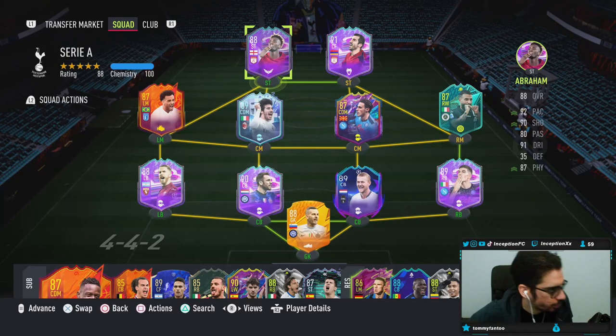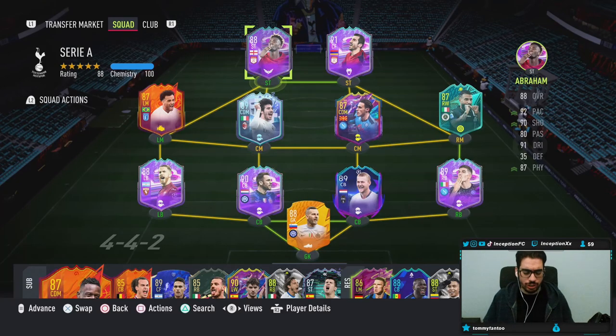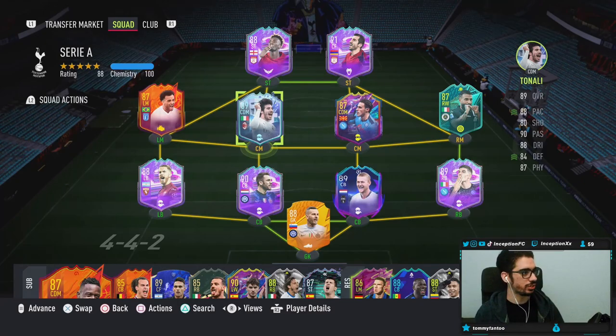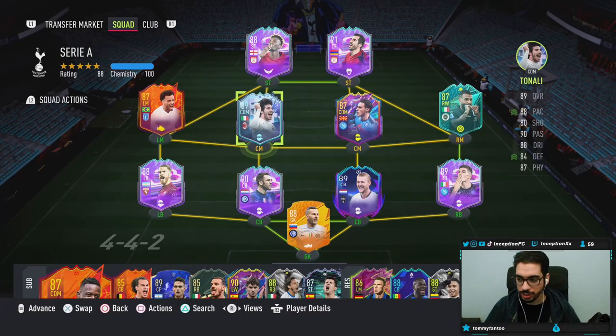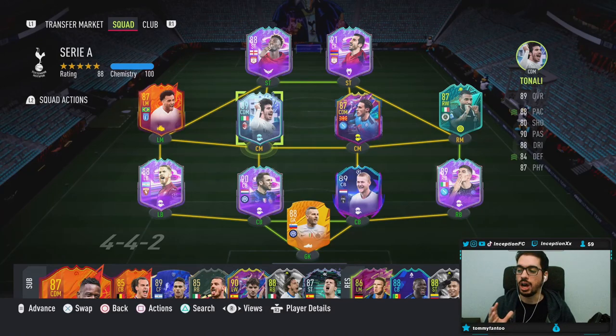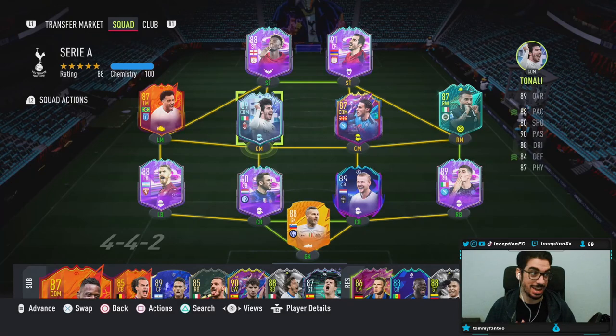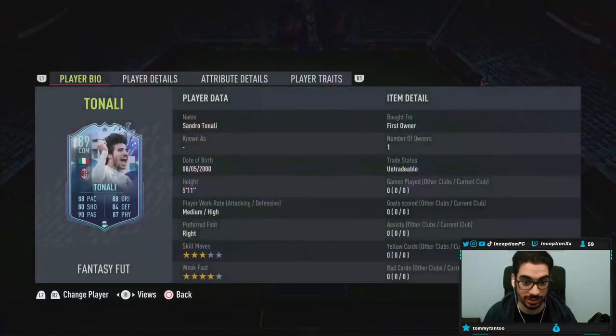We're going to be doing a lot of reviews today, but for the first one we have the new SPC Sandro Tonali card. If you watched the reviews this year and you saw the comparisons I made to every single CDM — even the Future Stars Shua Mane card — I always said that a card like Sandro Tonali has that defensive IT factor. And now he has a new card.